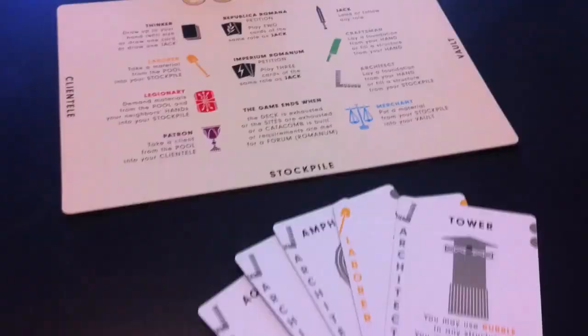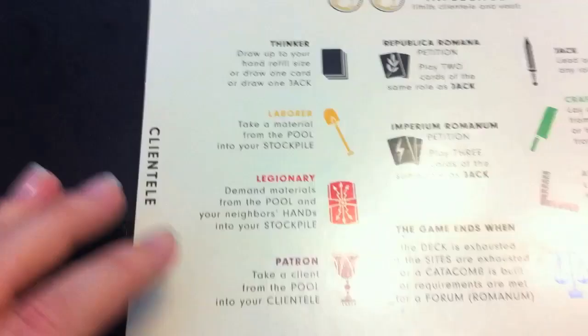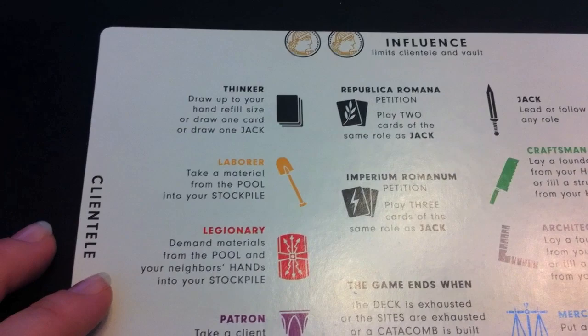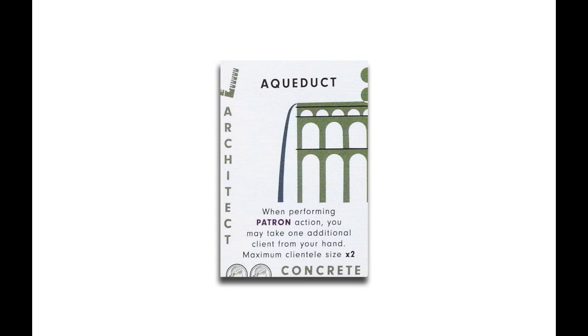The key to Glory to Rome is the strangeness of the cards, because cards behave very differently. Jenny is going to explain them. There are lots of different roles, represented by the left side of the card. Yellow cards are laborers, green cards are craftsmen, red cards are legionaries, etc. A card can be a role or clientele card, a building card like an aqueduct, or a material like concrete. Every card also has a value — this one is valued at two — and cards have structural bonuses if you build them.